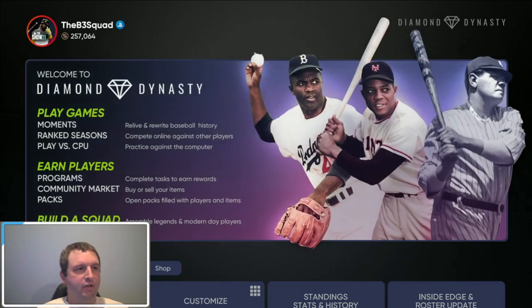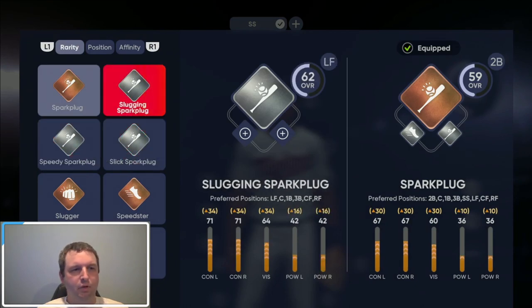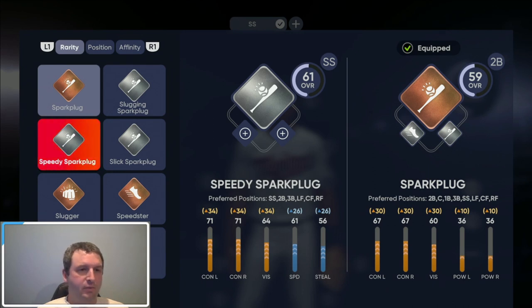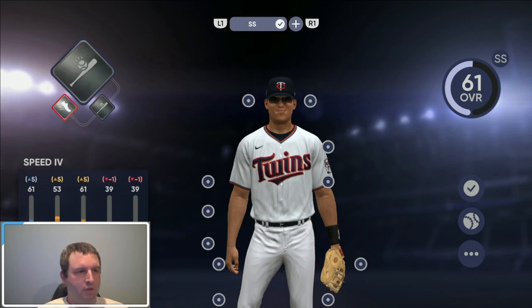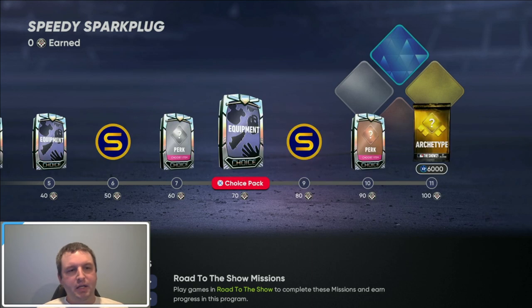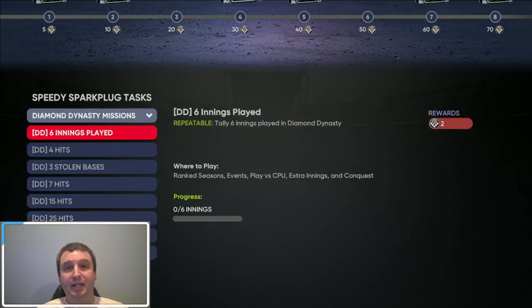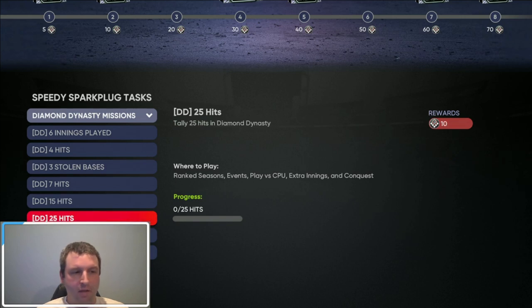We're going to open those tomorrow for a video most likely. Let's go back up, go to loadout, and check and see if this moves us up overall. Looks like now we can go to shortstop — we got speedy spark plug. Looks like we can play shortstop when we're 61 overall. Let's go to view program. We go up to 100 again and we can get to gold at that point — this is how you level every time. Looks like Road to the Show has a lot more stuff here. Only a couple of repeatables — we have three repeatable tasks. Let's go to Diamond Dynasty; again, we've got a lot more stuff. Looks like you can get 12, 22, 27, 32 — you get 32 from your regular missions and then you've got to do six innings, four hits, and three to get the repeatable stuff done. That is all there is.